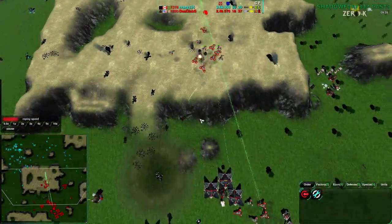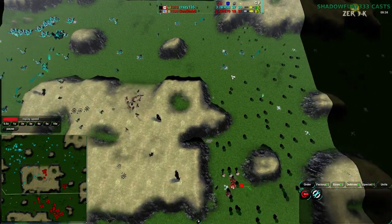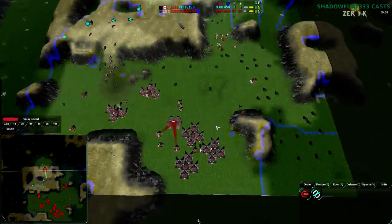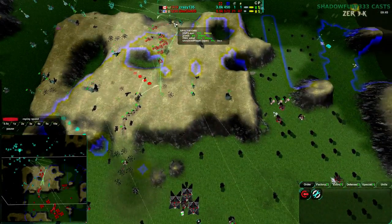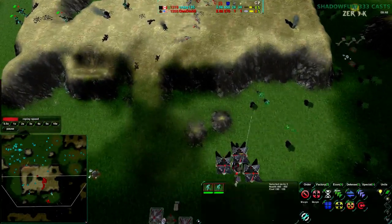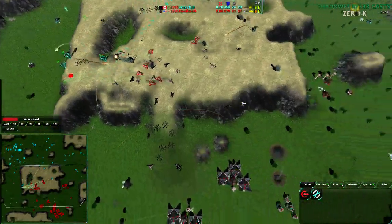Dee Deebs has retaken the hill, losing his commander in the process, but retaking the hill while losing a lot of his economy. Dee Deebs does have static radar — he's aware of what's in the main base for the most part, but not aware of what Crazy135 is up to. Crazy135 on the other hand has no radar — pure line of sight. Moving some Glaives in to actually scout out. Not a lot of surprises from Dee Deebs right now.